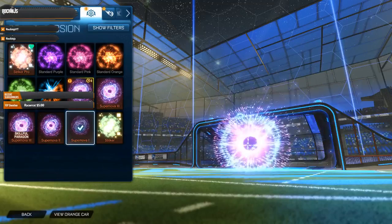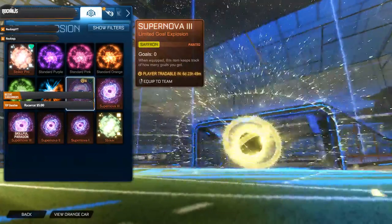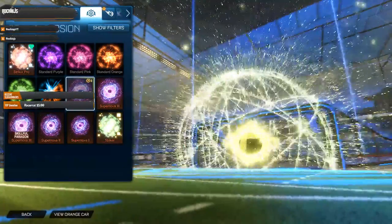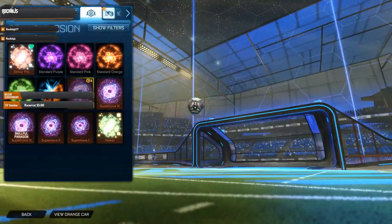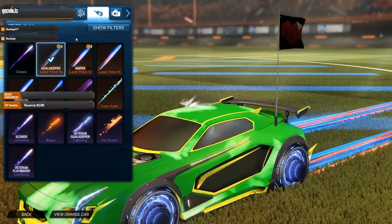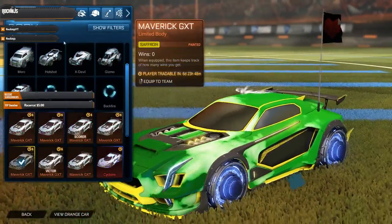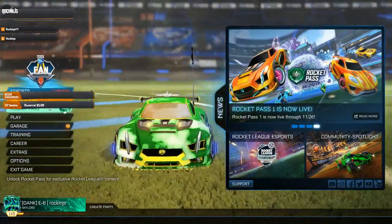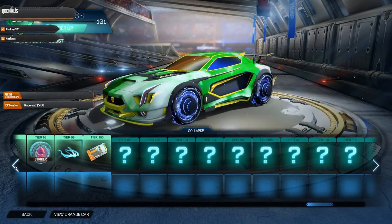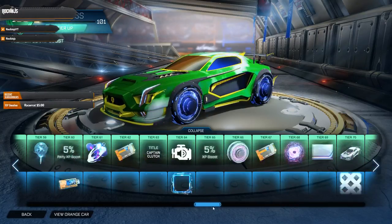Let's go see what goal explosions we got. Looks like we just got the Saffron Supernova Three — doesn't look too bad. For boosts, it looks like we didn't get any unique painted ones. So that was from the Rocket Pass — I'm Tier 100 now after buying from Tier 70. Here's all that I got from Tier 70 onward.